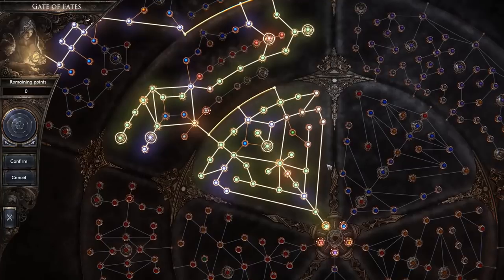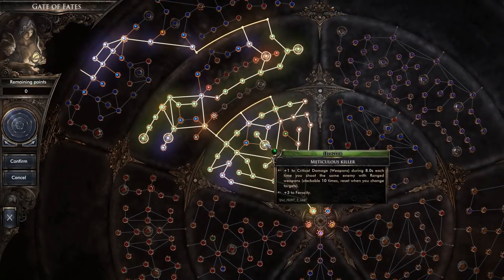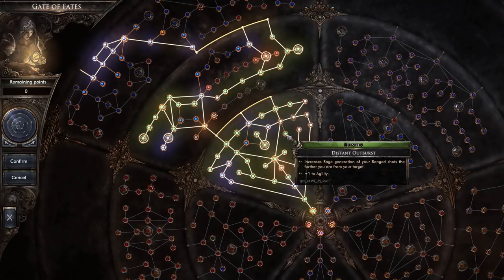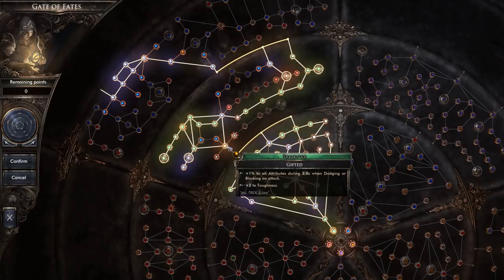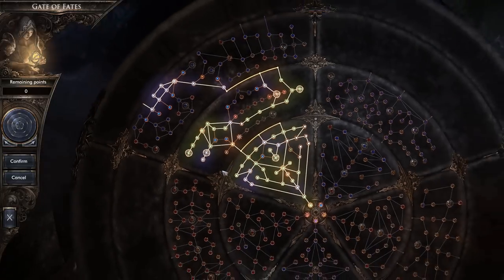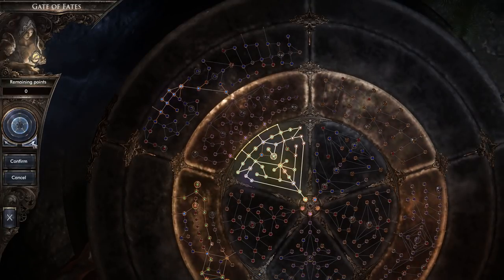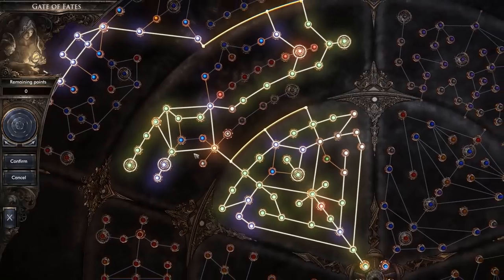Now let's jump into the passives. I'm not going to go through each node — I'll just point out the big ones. In the hunter tree, basically fill the entire thing out. I skipped evasion trap and distant outburst since there wasn't a need for those in my spec — I wanted to focus more on my trickster and assassin trees. To line them up, just click the outer ring and rotate it to create whatever spec you want — phenomenal system.